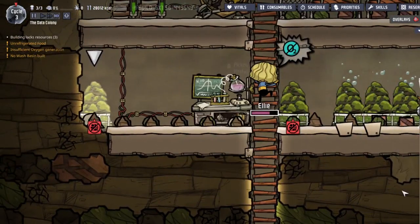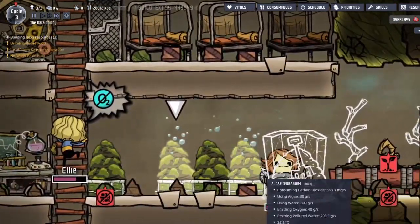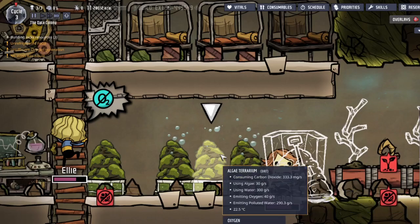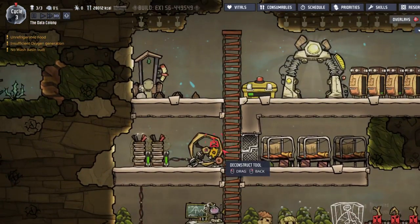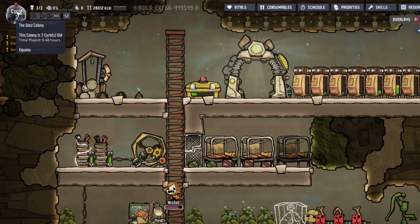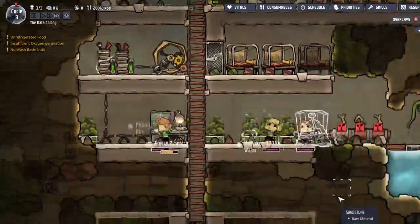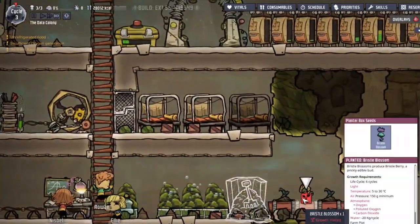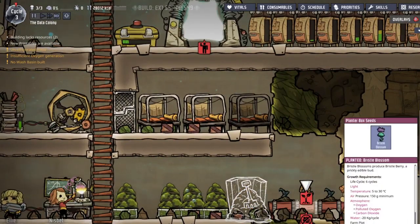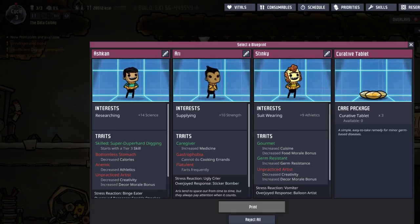I'm gonna turn up the priority on those because you guys want to keep breathing, don't you? Yeah, I bet you do. How long have we played? We've played 0.48 hours — that's about 30 minutes. This is probably the biggest colony I've — oh, you're recording that stuff. Uproot — I don't care. Choose a blueprint, hmm.